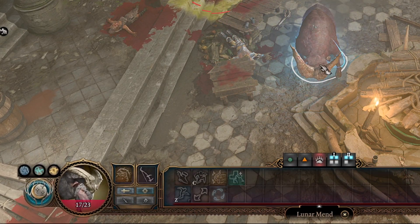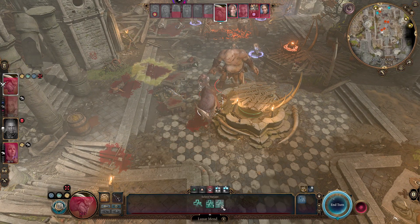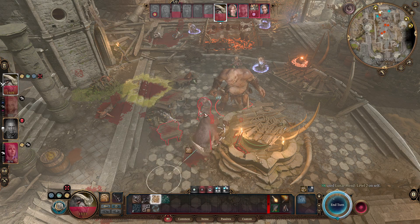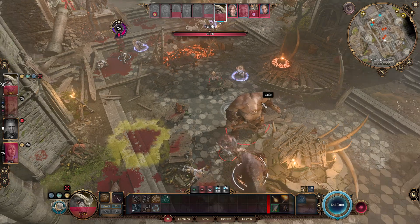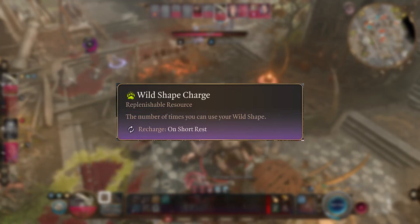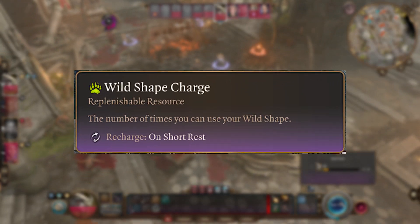This is arguably the most versatile subclass in the game — you're able to enjoy powerful spells that limit movement and damage large groups of enemies, while also tanking a lot of damage with two extra health pools per short rest, since every short rest refreshes all of your wild shapes, even if you're still in wild shape form.